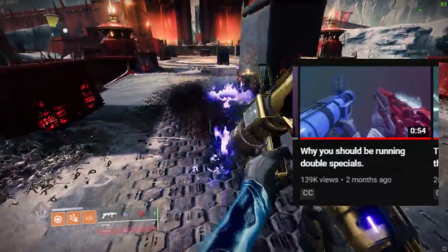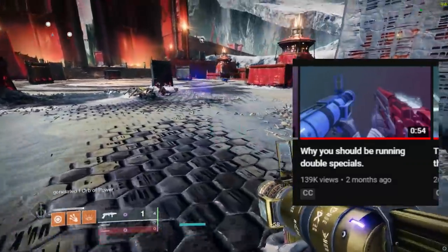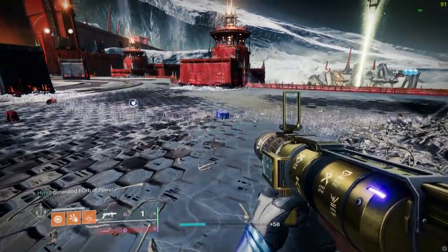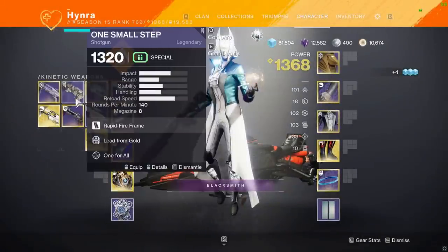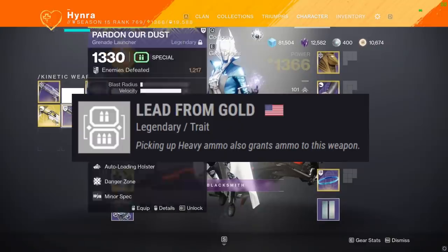Some of you might remember the video I made a few months back about double specials and how using two special weapons increases the drop rate of heavy bricks dramatically. In this video, I'm going to visualize how overpowered this combo actually is combined with lead from gold.